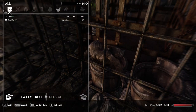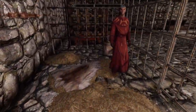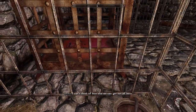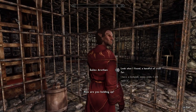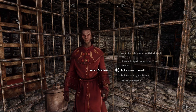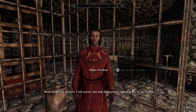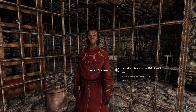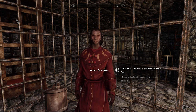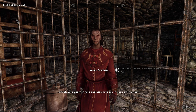Oh hey, a fatty troll fat. He's a very tiny troll. Little baby troll. I can't think of how else we can get out of here. No, no, I already got it. How are you holding up? Tell me about yourself. Once we get out of here, I'll answer any and all questions regarding me or my family. Look what I found — a handful of troll fat. Great. Let's apply it here and here.